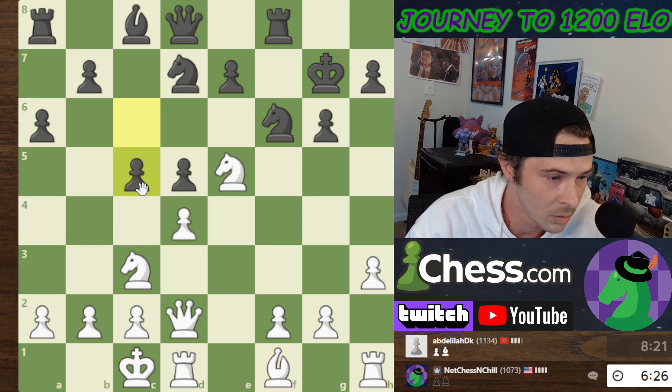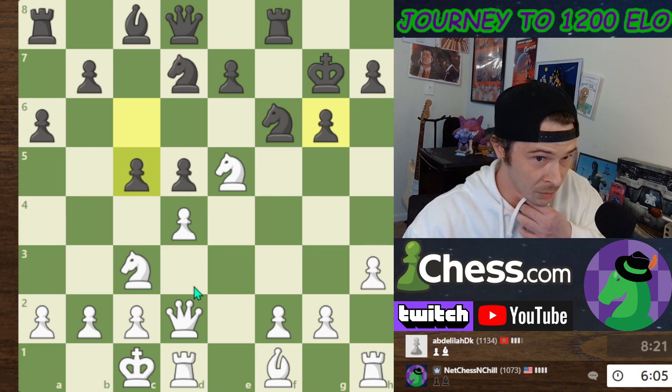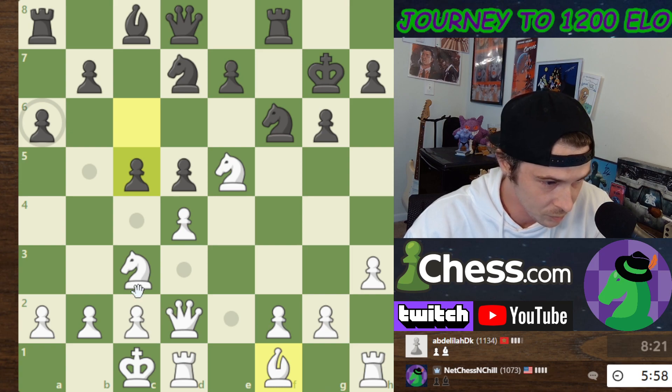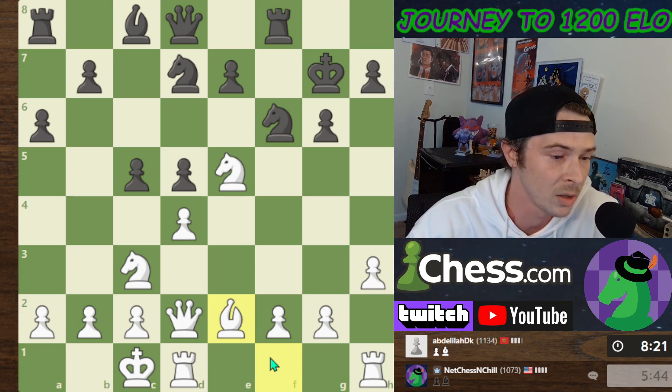If I take this pawn, he takes with the Knight — this is the only way to do it. I don't think I want to do that though. If I take this, he takes with the Knight, and then I could actually not take because his Queen is gonna see it. I'm spending a bit of time. I don't have a way to defend this pawn except with my Queen. I think I want to just over-defend — we're going to develop the Bishop to E2 and just not think about it as much. My rooks are connected and I can start pushing these pawns.